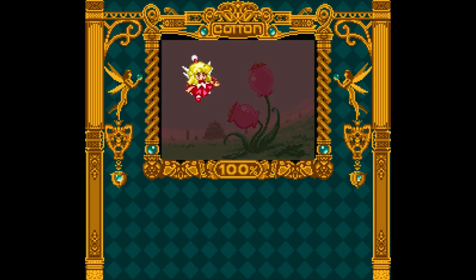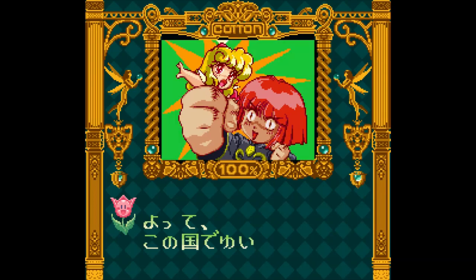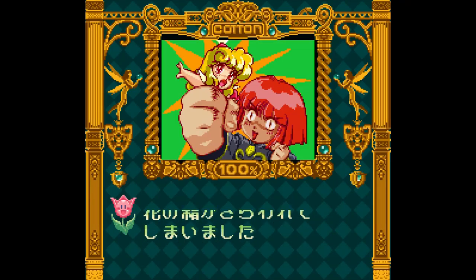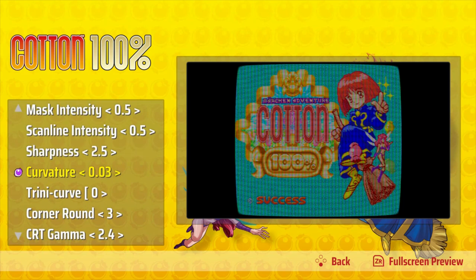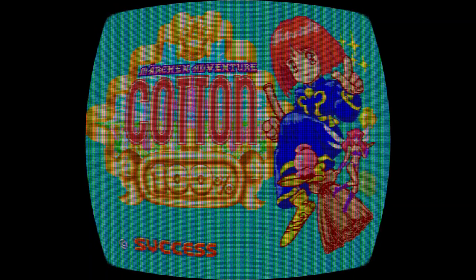One difference here is that the in-game story has not been translated this time, but honestly who cares? Cotton and Silk are off to find willows and that's all you ever really need to know. The screen options are again quite extensive, a rewind feature has been added and functions very intuitively, and the game also supports save states.